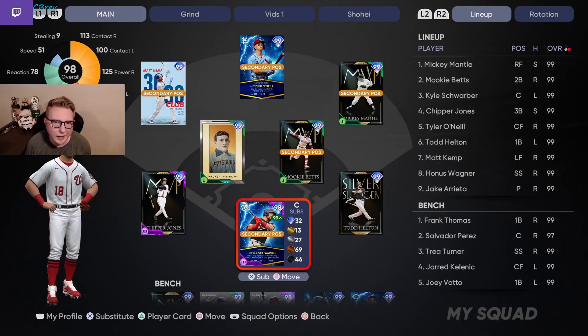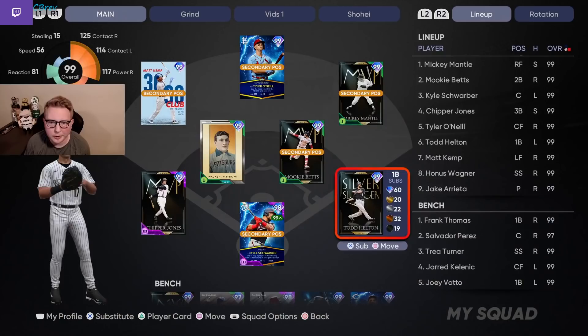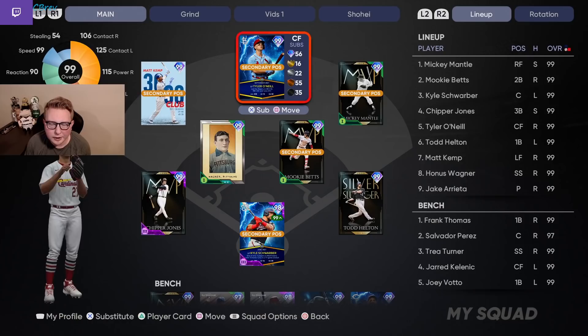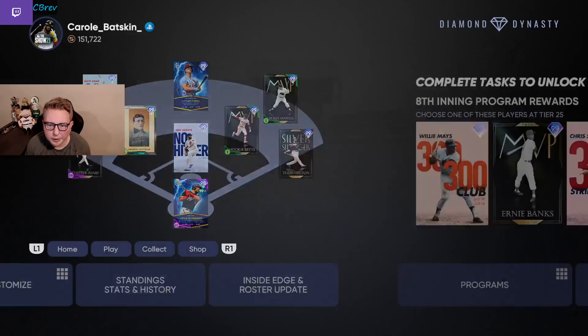What's up guys, it's Cbrev. Welcome back to another What Would Brev Do episode. We're going to play an entire Ranked Seasons game. One of the most liked comments on my tier list video was showcasing how to pitch with 99 Jake Arrieta. I rated him very highly and someone mentioned they've struggled with him, so we're going to be pitching with him today. This is an account I haven't touched in maybe a month, so it's a little behind.